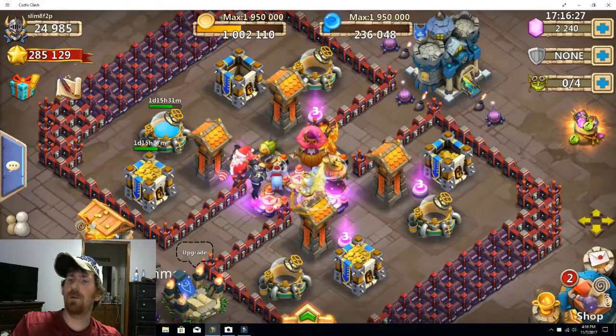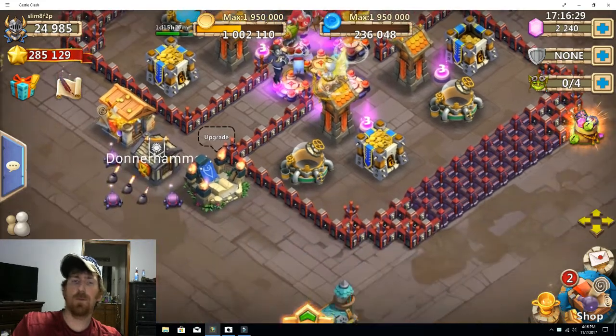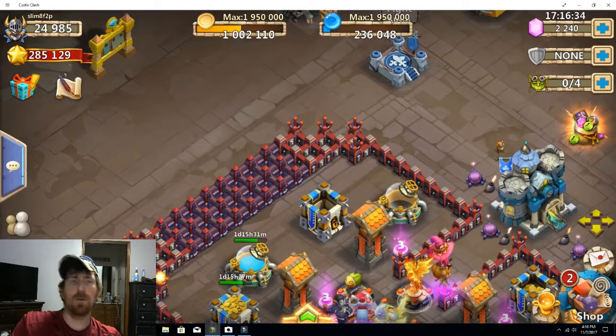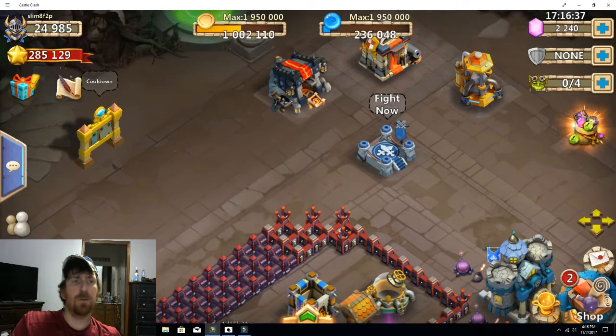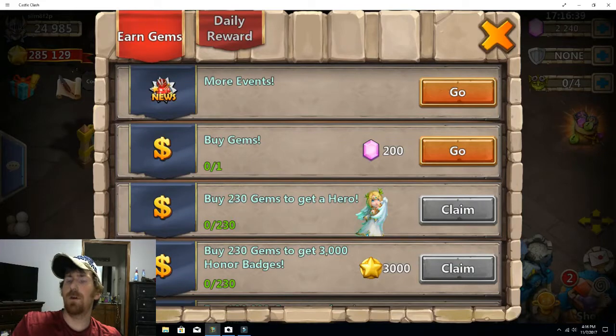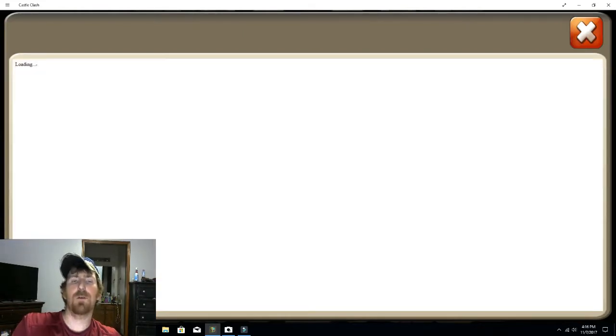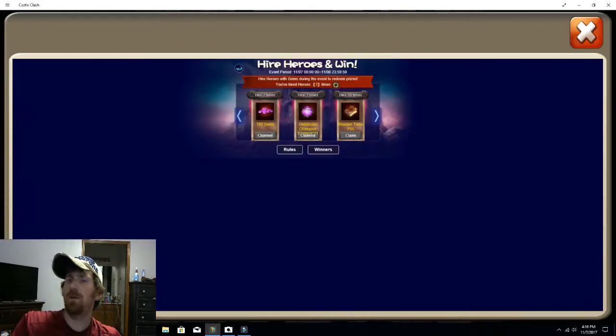We're over here on my free-to-play account. I wasn't gonna do a video on it today, but if I knew I was going to I would have saved this event and done it on camera. There's a 'hire heroes and win' event — you hire two heroes and get 150 gems back, hire the third and get 11 gelatinous champions. Pretty good deal, but we already did that.